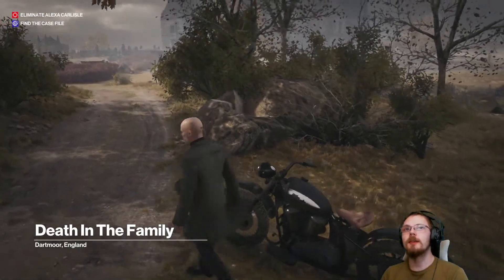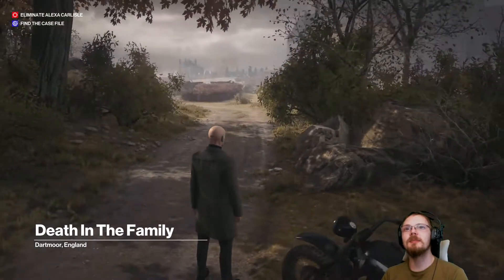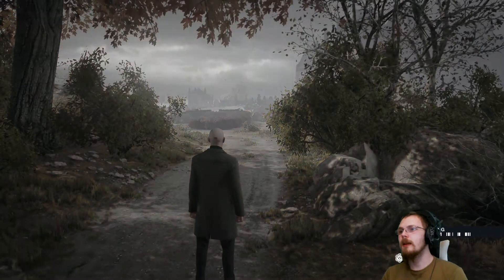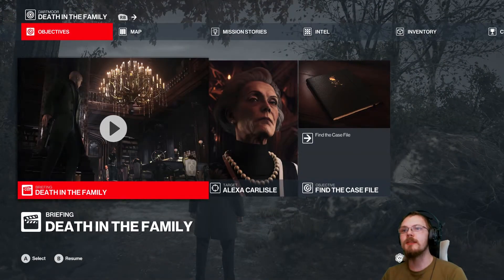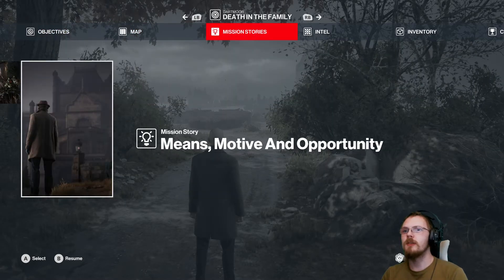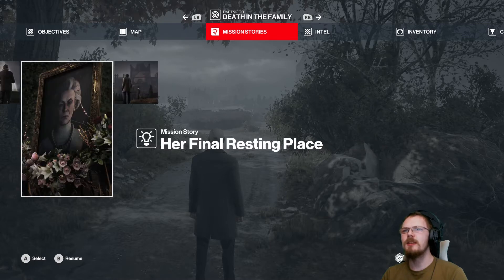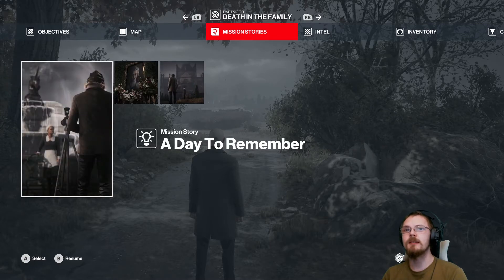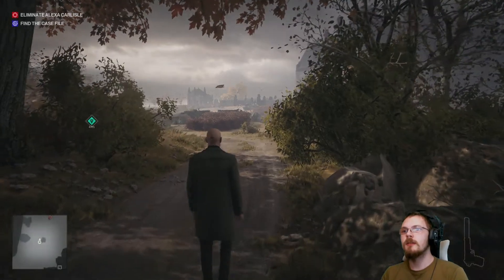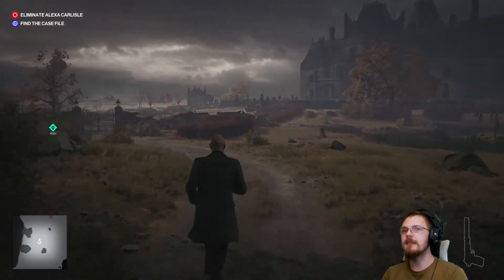So I'm going to eliminate Alexa Carlisle and find the case file. Like normal on first few playthroughs, I always try to do the mission stories. I see 'Means, Motive and Opportunity' — her final resting place — and 'A Day to Remember.' I think I'll go with 'Means, Motive and Opportunity.' Seems like it can be interesting.